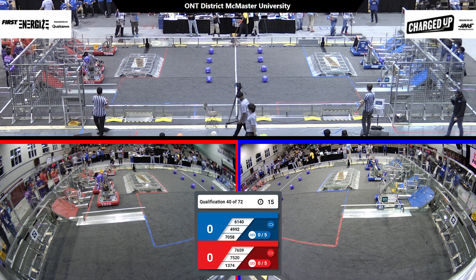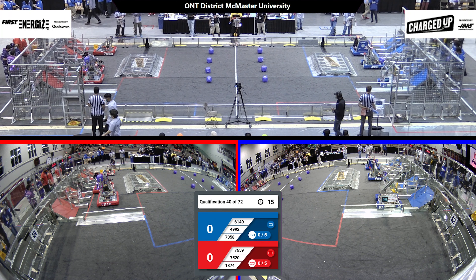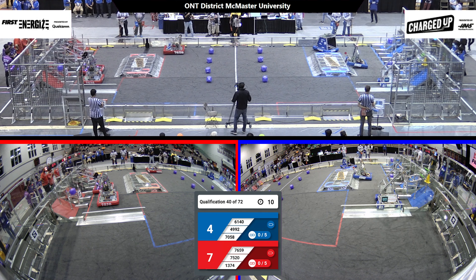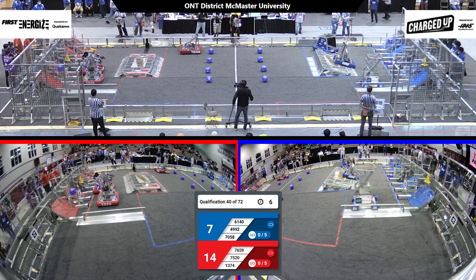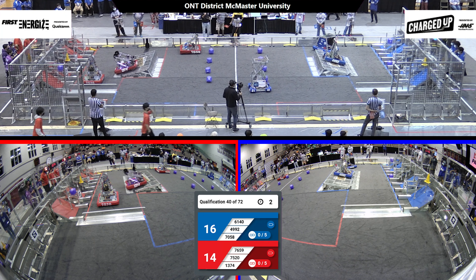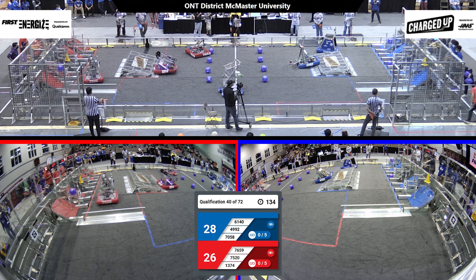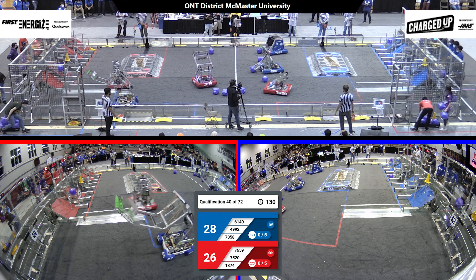All right, we have the green light. Drivers behind the line. Three, two, one, go! All six robots, they're all moving. Autonomous — they're alive. No driver input, just pre-programmed instruction. Two game pieces by the Red, three game pieces by the Blue Alliance. Engages now coming into play: 49-92, 13-74. Both sides with engages. Tight score, 26-28. Blue Alliance with a two-point lead.